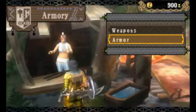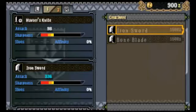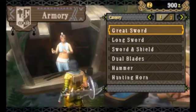And obviously for your head, chest, arms, waist, and legs. Weapons, again, you're going to need a lot of money to start with. So we'll just make do with what we've got.